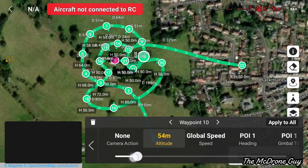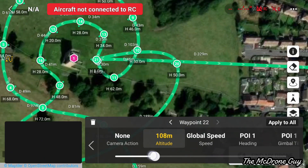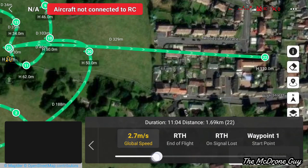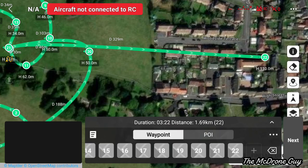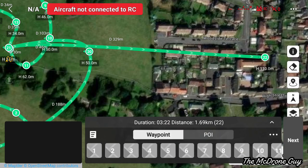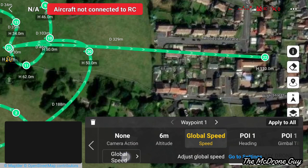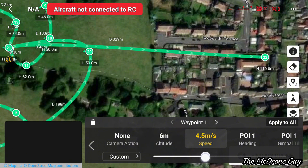To adjust the drone speed on the waypoints, there are two ways. First, click on the three little dots and that allows you to change the global speed, which changes the speed for every single waypoint using the slider bar, just like you did with altitude. The second way is to go into the waypoint itself and individually adjust each one — select 'Global Speed', then in the box select 'Global Speed' again and then 'Custom', and use the slider bar to adjust each individual waypoint to whatever speed you want.